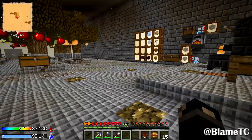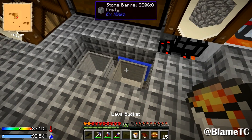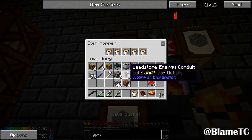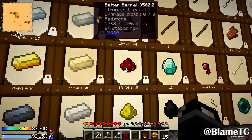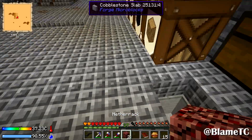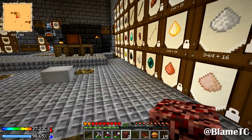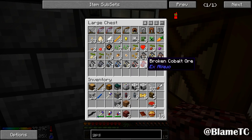How you can do that is by making netherrack. Netherrack is pretty simple to make — you just take a bucket of lava, put it into a stone barrel, then grab some redstone and throw it in there, and bam, you got yourself some netherrack. I'm gonna put this in the ground, but I also want to show you that I put some in the autonomous activator, and when you sieve out the netherrack every now and again you get a little bit of cobalt.